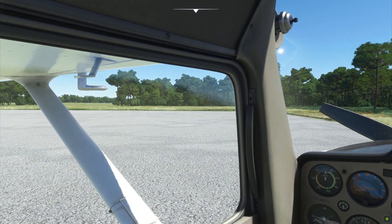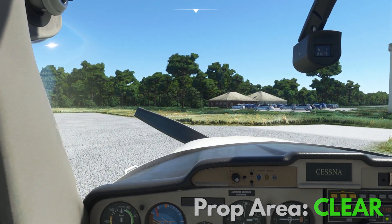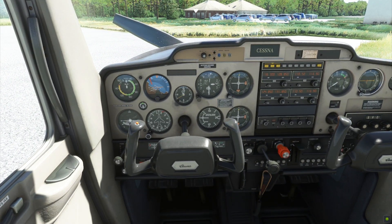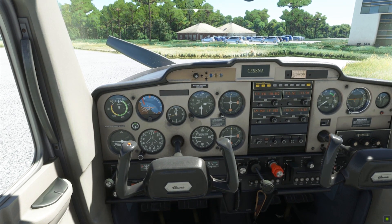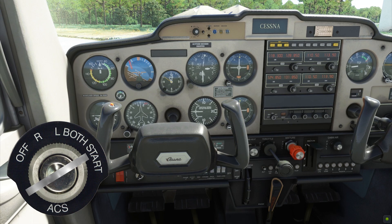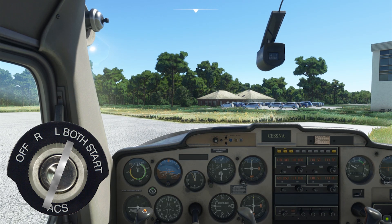Look outside and see if the prop area is clear. You don't want to see something or someone near your propeller at this point — safety first. In the airport where I flew, we are required to shout 'clear prop' no more than 5 seconds before starting our engines. To start, turn the ignition key all the way to the right and hold it until your aircraft builds power. Once you let go, it should turn itself back to 'both' by default.